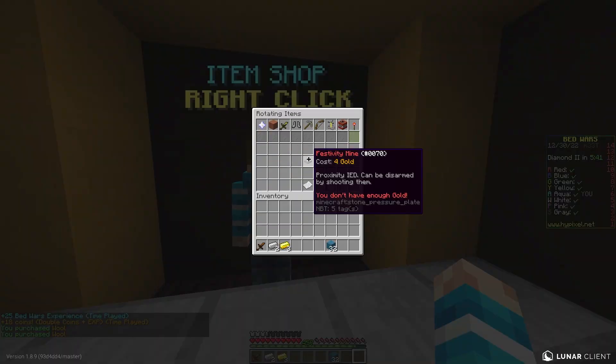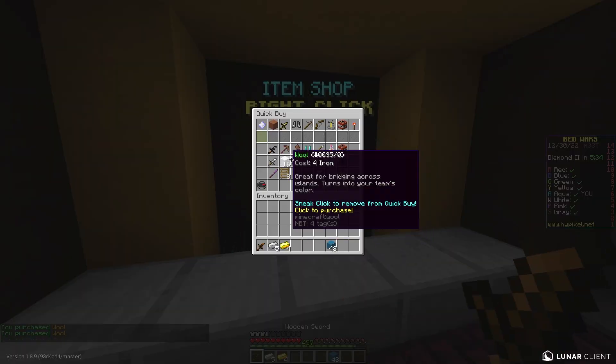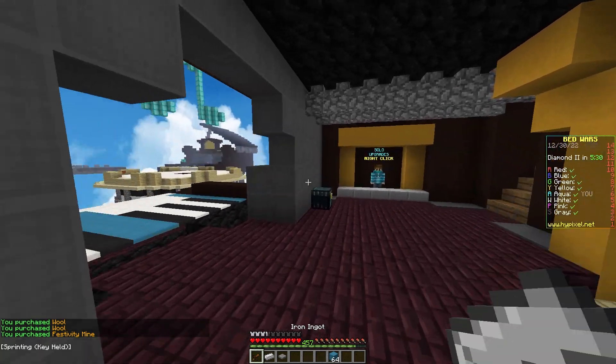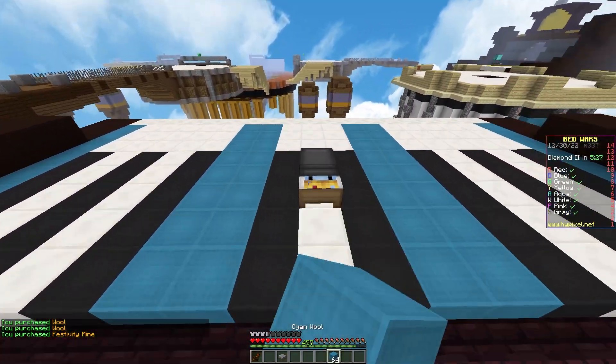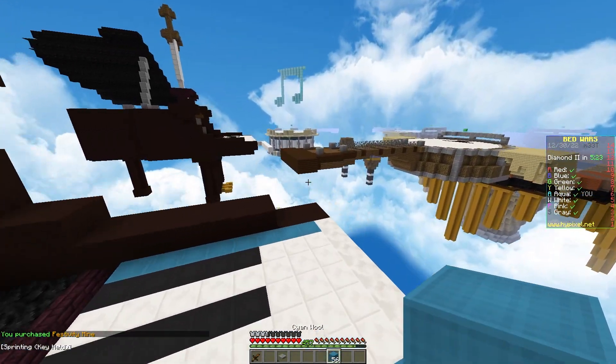If you look at the shop, it costs 4 gold, and it can be disarmed by shooting them, which might be a bit confusing. I think if you just shoot it with a bow and arrow or fireball it, it will disarm it. What I did find out is that if you mine it with a pickaxe, it just instantly disarms it. So that's pretty nice.